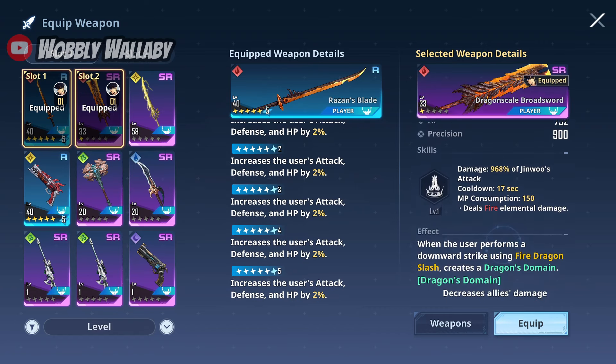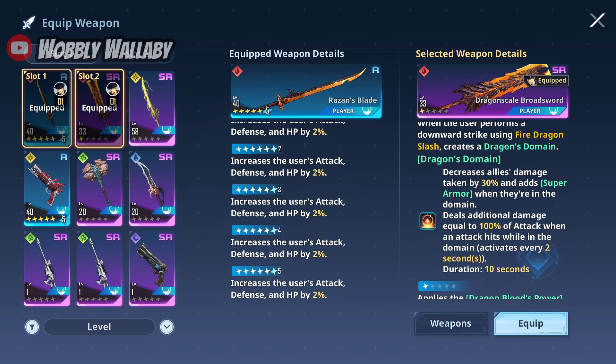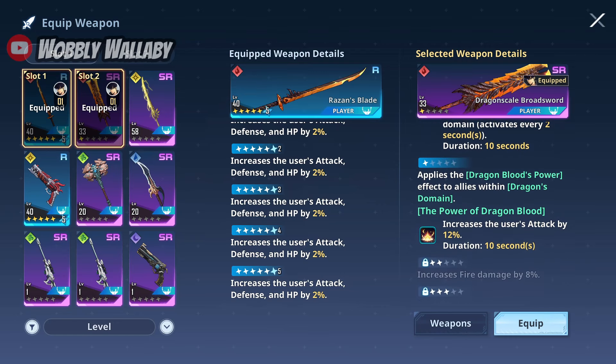The second weapon is the Dragon Scale Broadsword, which I chose for a decent fire damaging weapon. This is the one that I primarily attack with. Unfortunately for this weapon, you do have to roll for it.